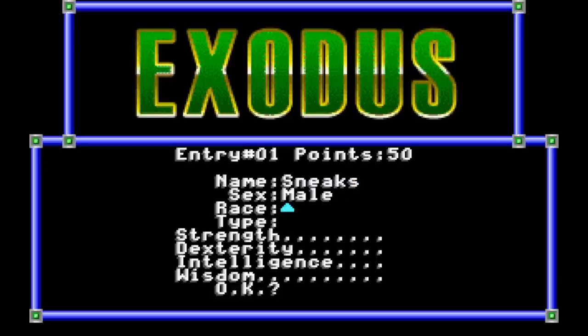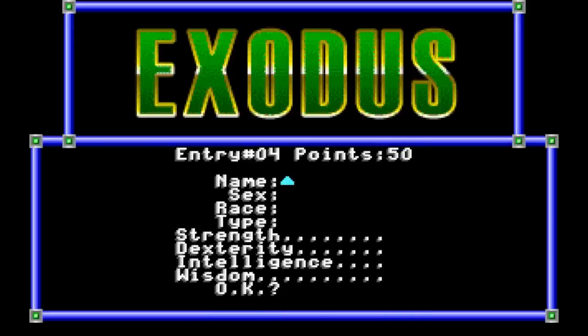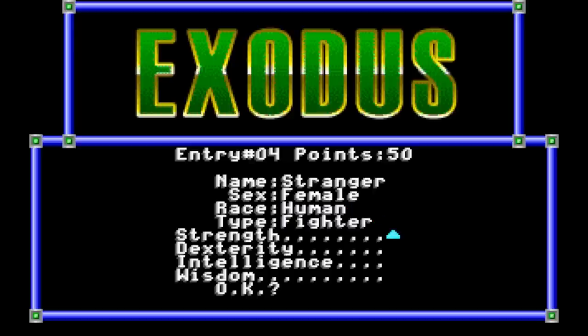First up, we've got our thief — let's go with an elf, giving us a better steal and disarm rate. We're going to name him Sneaks. Our cleric is going to be a dwarf named Healy. For our wizard, let's go with a fuzzy named Piper, and our fighter will go with Stranger. We're going to focus on Intelligence for Piper, Wisdom for Healy, and Dexterity for Sneaks and Stranger.